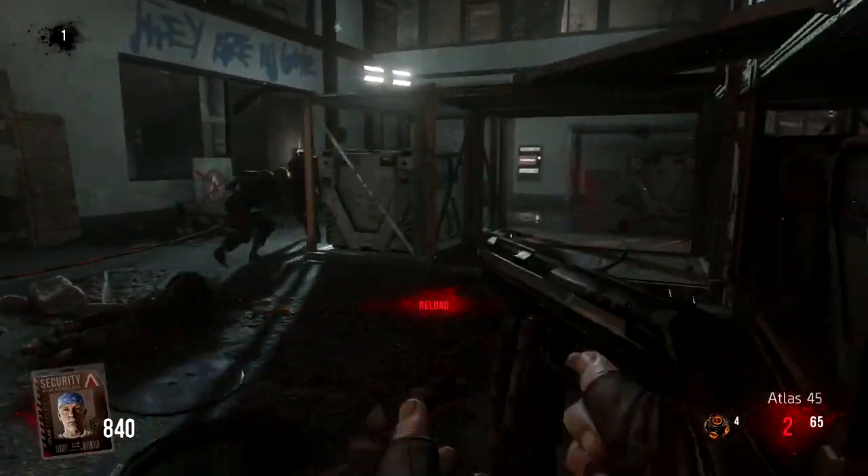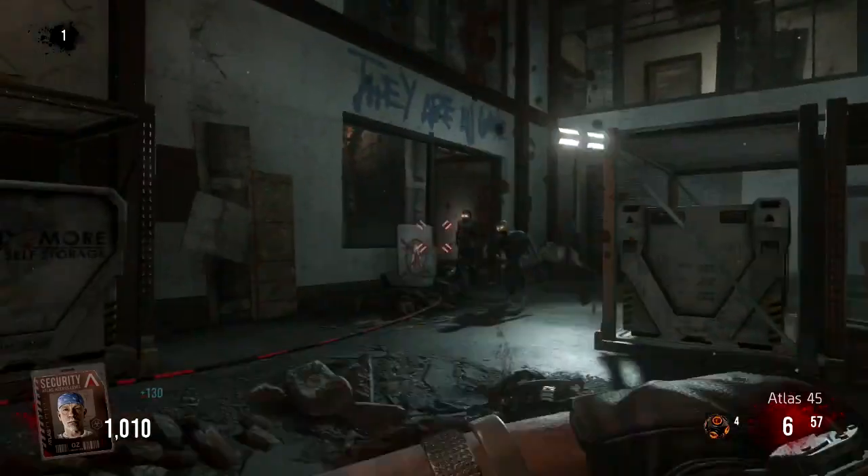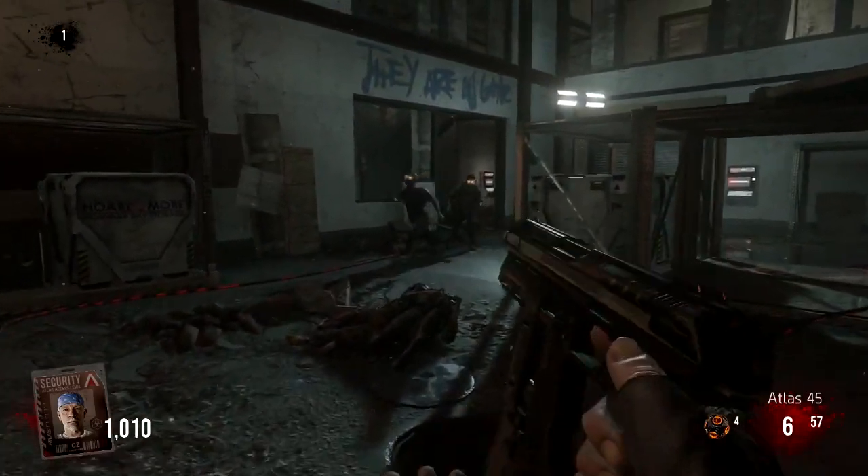Round 1, make sure you're shooting every single zombie in the body 4 times, then go for the knife kill. Do this for every single zombie until the round is over.